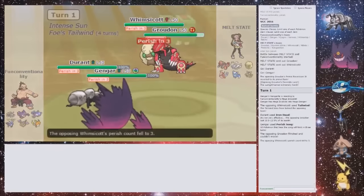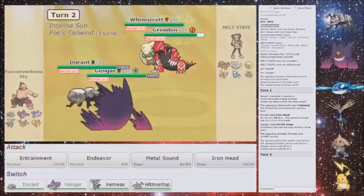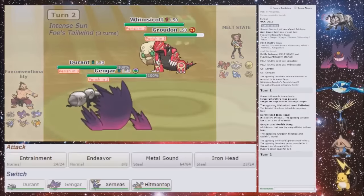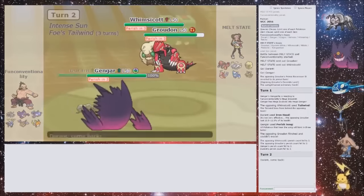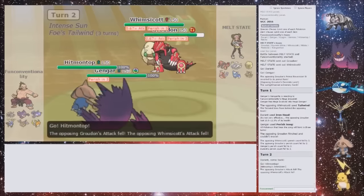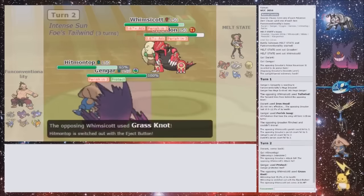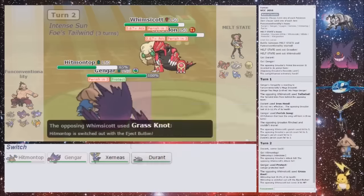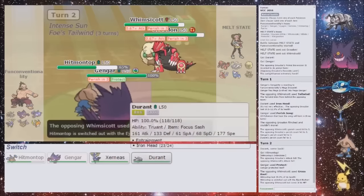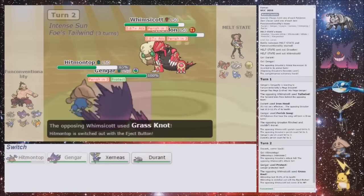Oh, I got it! I'm so good at this game. That's brilliant — I'm pretty sure that was my only way out. So that's really nice. Now I'm gonna switch into Hitmontop and Protect. That's brilliant. I did break my — I didn't have a Sash on Hitmontop, what am I thinking? But I do Eject Button myself out. Now do I want to go into Durant? That's annoying — I would have probably preferred my Durant to go down there, actually, because then I could have Faked Out the Groudon.